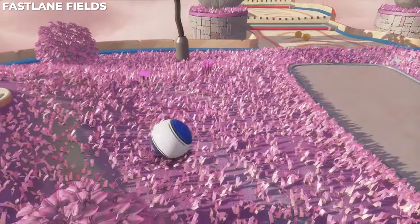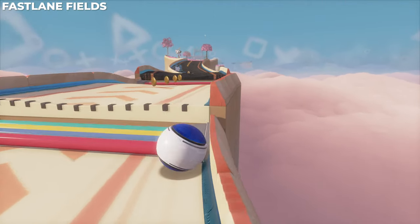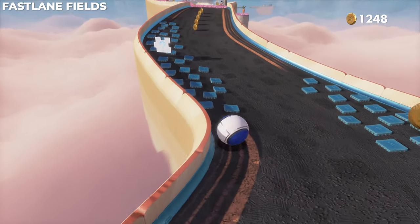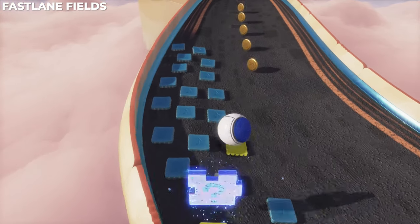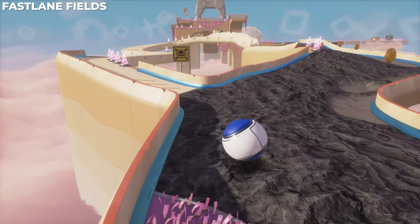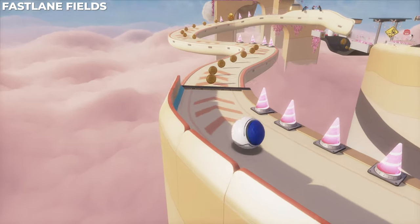There's the first puzzle piece. Just continue on until you see another puzzle piece on the left side of the road. Then just ahead there's going to be a split in the path — there's a danger path to the left. Danger always leads to something good, which is absolutely terrible advice for you kids out there.